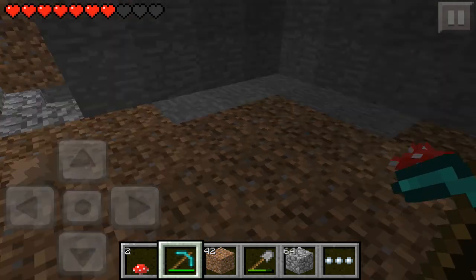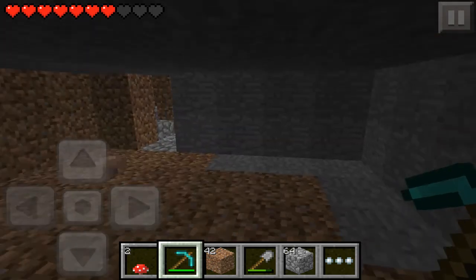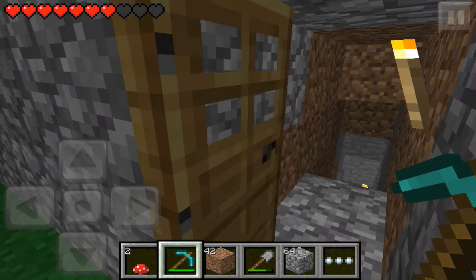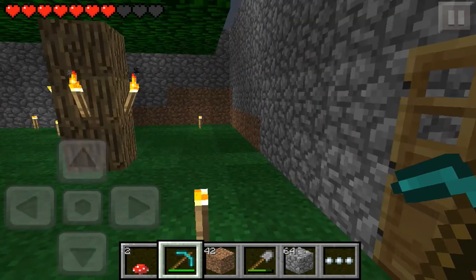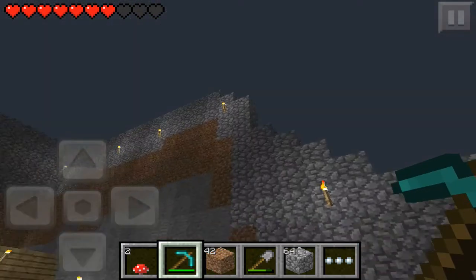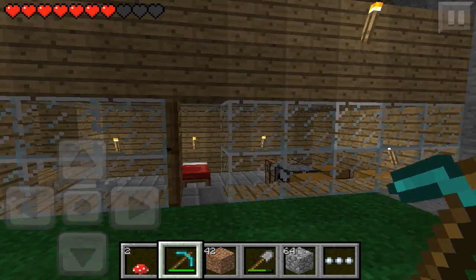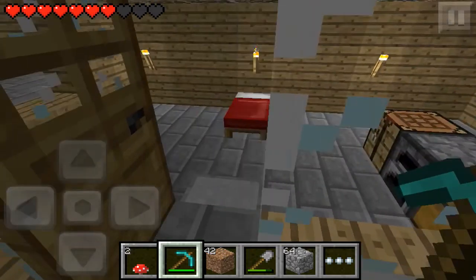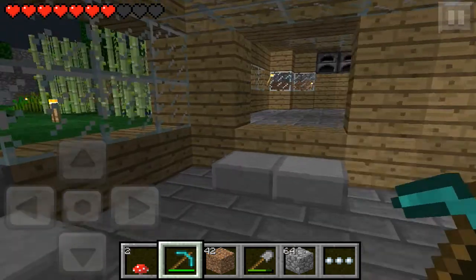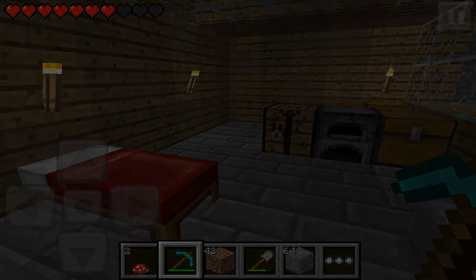So I'm just gonna put one mushroom on each spot for now. This is a pretty big room for our mushroom farm. I really don't know what else to do — people should definitely leave suggestions for that too. I was thinking about raising this wall so it's all the same height. I really do not know what to do, guys, so this is going to be a shorter episode. Oh, look at that spider — he's just sitting there. I will see you guys next time on more Minecraft Pocket Edition Survival. Goodbye!